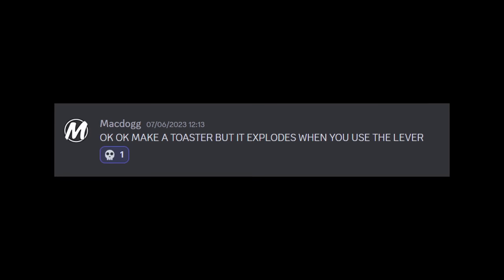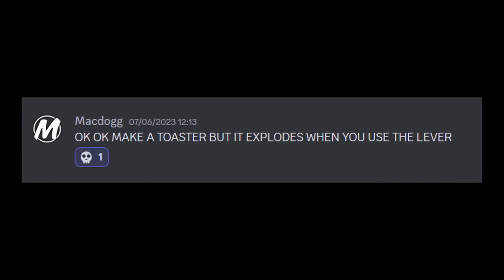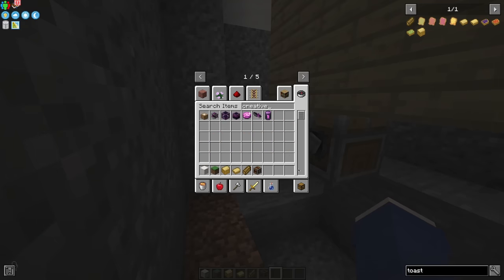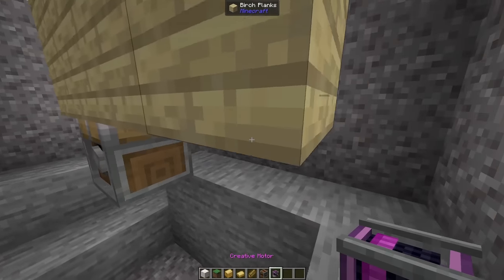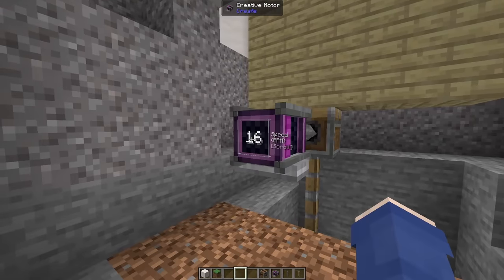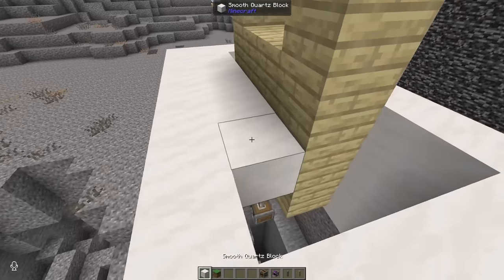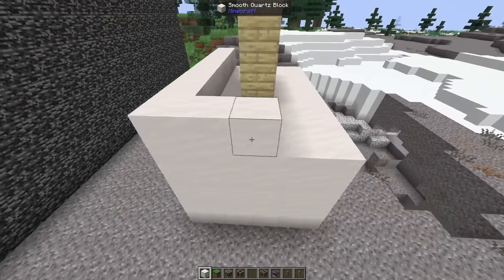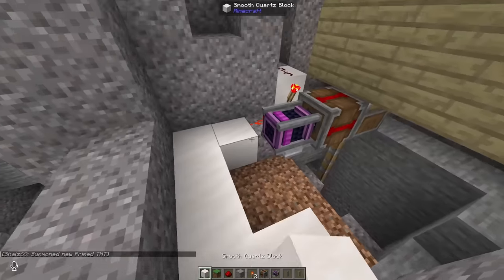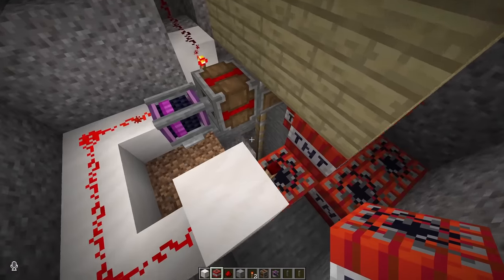Okay, this was the next idea and we decided to do it as a build battle — don't ask me why, it just kind of happened. What block looks like toast? And then a creative motor. Why are you narrating yourself? I'm just narrating! Oh my god — the toast is rising! Oh my god, no way — do you have any issues with your toaster?